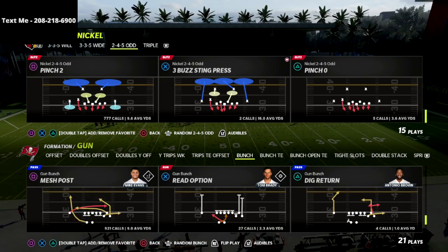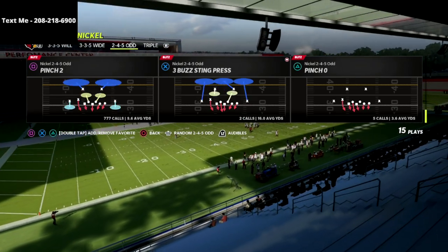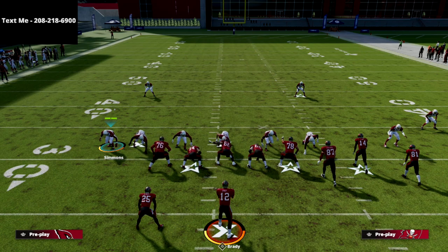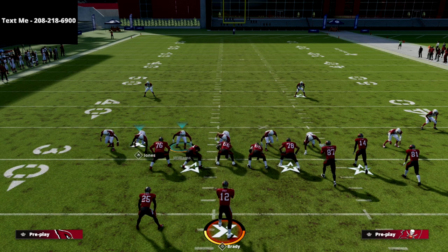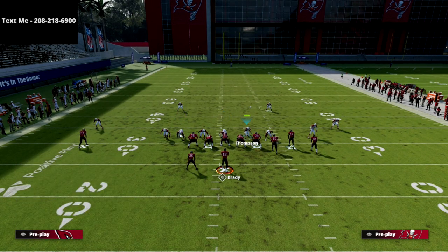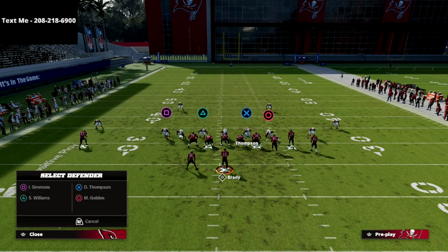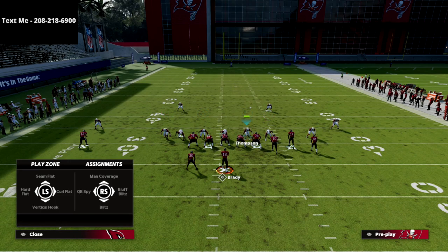Here's how we're going to do it. I'm going to max protect out of gun bunch as well. We're going to user Thompson right here. We're going to spy the nose tackle, and we're going to drop the defensive lineman/linebacker on the right into a zone.